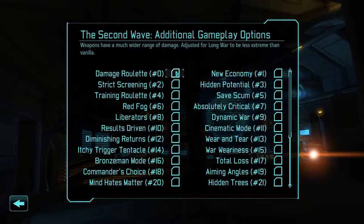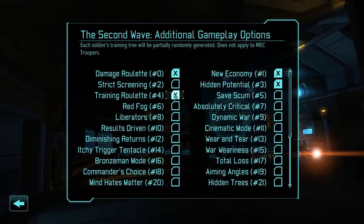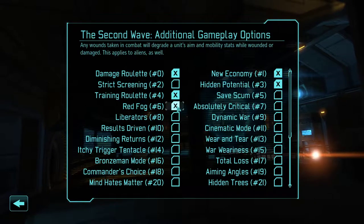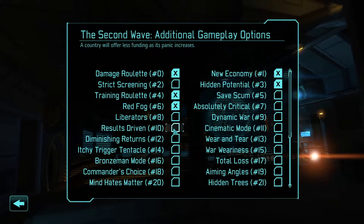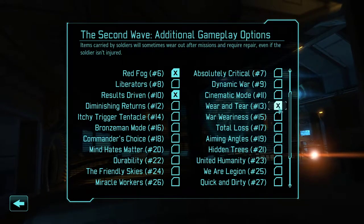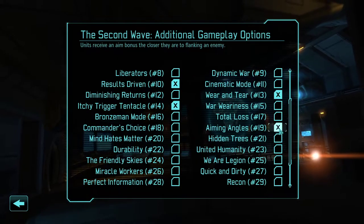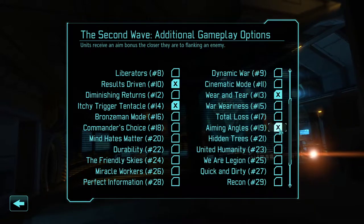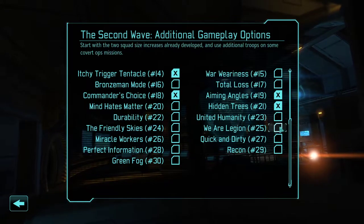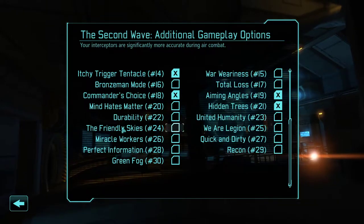Second Wave options: let's go with Damage Roulette, New Economy, Hidden Potential — which randomizes the soldier stats as they level up — and Training Roulette, which allows random skill trees, which is nice. Absolute Critical and Red Fog are good. As countries are more panicked they're going to give you less money, which makes sense. Wear and Tear, Aiming Angle — so when you get a better angle on enemies you get a higher chance to hit them. Hidden Trees is kind of good; it makes it so when soldiers are leveling we're not sure if they're going to be good or what they're going to be, and as they level up we'll learn more about them. It's kind of fun.